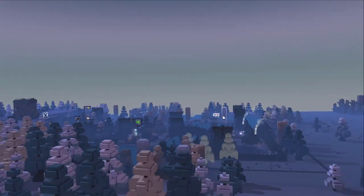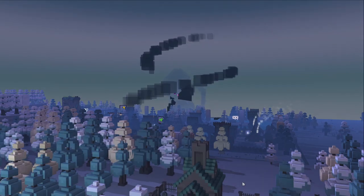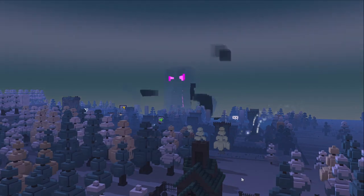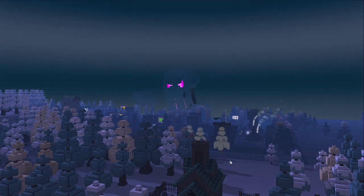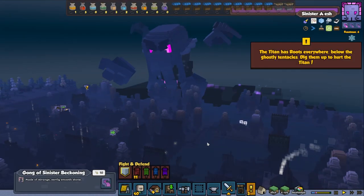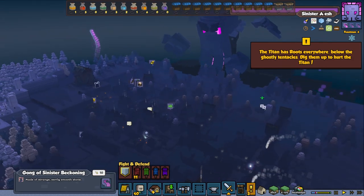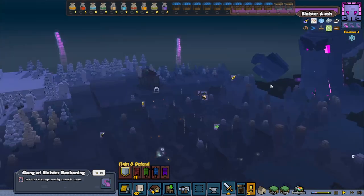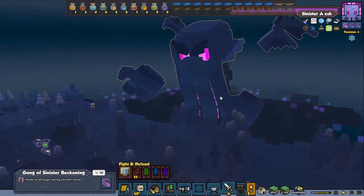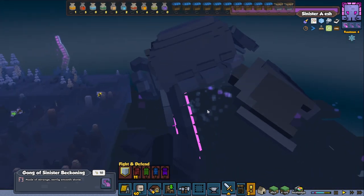Look at all the things happening! There's a deer in the background. Oh, this is the final boss — the titan roots everywhere below as ghostly tentacles appear. Dig them up to hurt the titan. You see these tentacles? That's what we can deal with. But look at this big guy — it's insane how big he is.